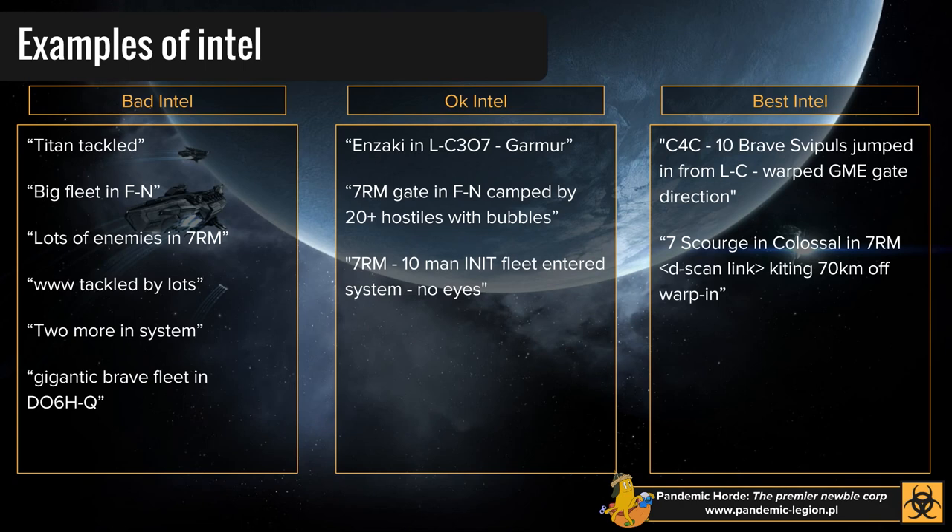Fortunately it's not all doom and gloom in our Intel channels. In the middle column: 'Nzaki in Eltaxi in Agama.' Brilliant — we've got a pilot, a system, a ship. We can react appropriately. Agama's not too much to worry about, but we know where he is, who it is, and what he's in. We have values that are quantifiable. Another example: '7RM gate in FTACN camped by 20 plus hostiles with bubbles.' We know where they are, they've got bubbles, the gate is dangerous, we know roughly how many there are. We don't know what ships — this is merely okay — but we know that system is dangerous and can avoid it solo.